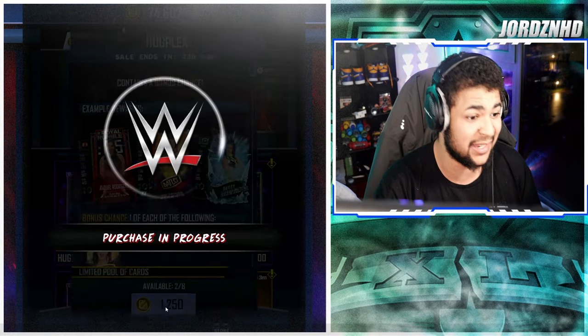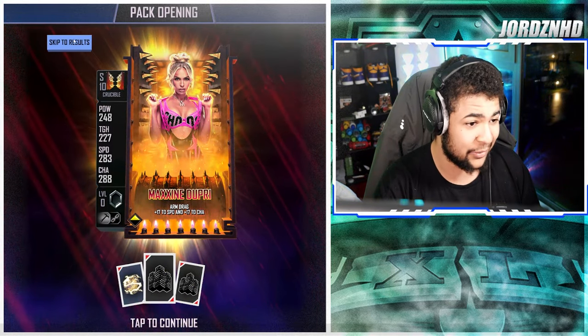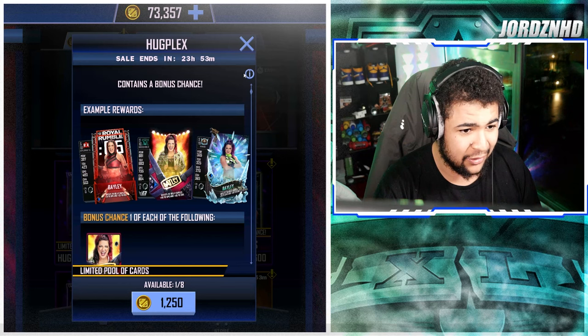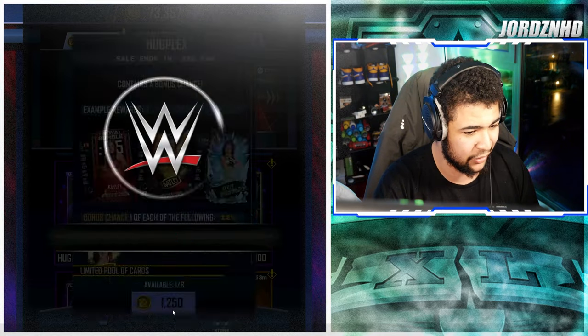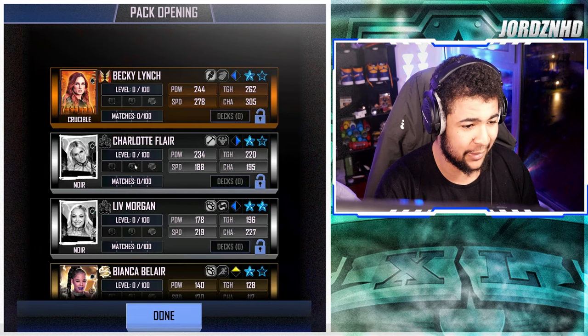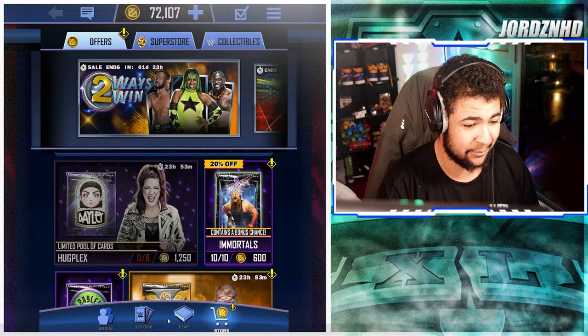Pack seven is awful again. I wouldn't recommend opening these packs — the odds aren't great, as you've seen. We get another Crucible as our best card in pack eight. Just so you guys can see, it's a 12% chance at the Bailey card and 2% at Mania cards, so it's just not good whatsoever. We got lucky with the Becky Lynch and the Bailey, but without them this would not have been a good pack opening.